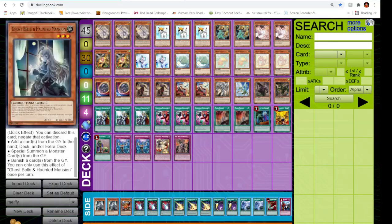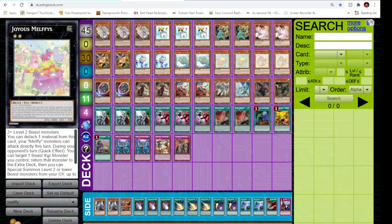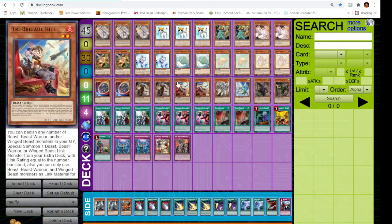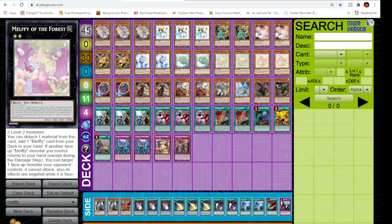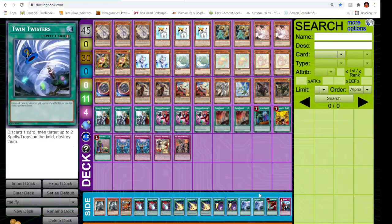A lot of people use Zoodiac Chakanine or Bearbow for Zeus, but we're not playing any Zoodiac engine. So our Zeus targets are going to be Joyous and Melfia Forest. They have a cool effect — Melfia Forest can attach one card and attack directly. So potentially you can have three materials, detach one, attack directly, and go into Zeus to wipe the board, and then be able to get searches from Kit. Melfia Forest also gets you to add a Puppy or Caddy. That is my 45-card Tri-Brigade Dogmatica Melfi deck.